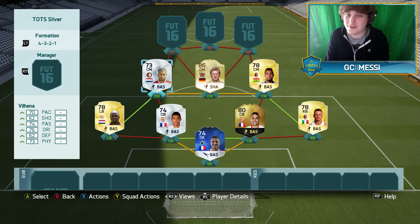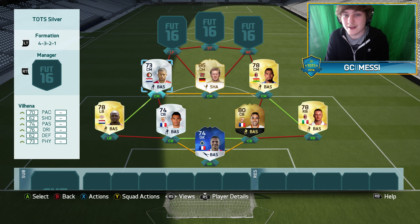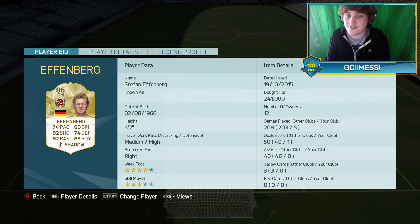The midfield has defensive work and two absolute monsters in the right centre mid and centre mid. Starting with the left centre mid, Tony Valhena — I think I used him in yesterday's video or the day before. He gets around the pitch very well, decent stats for a silver, nothing outstanding but he gets the job done. Next to him is a legend by the name of Stefan Effenberg.